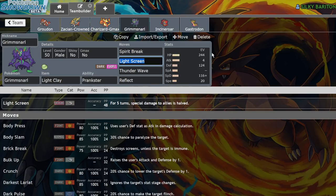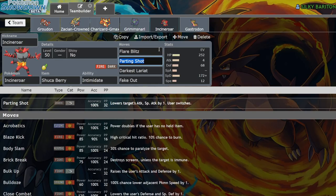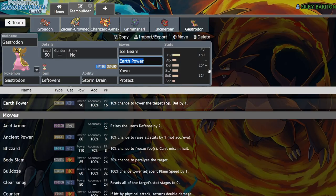We have Light Clay Grimmsnarl, just standard stuff — Spirit Break, Light Screen, Reflect, and Thunder Wave. We have Shuca Berry Incineroar with Flare Blitz, Parting Shot, Darkest Lariat, and Fake Out. And the thing that, in my opinion, holds the team together is Gastrodon with Leftovers and Storm Drain, running Ice Beam, Earth Power, Yawn, and Protect.